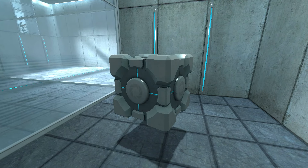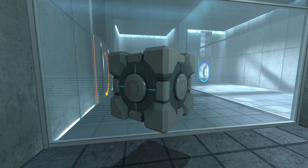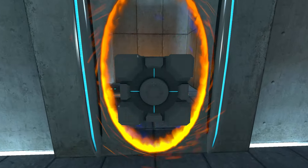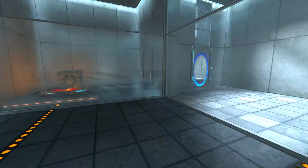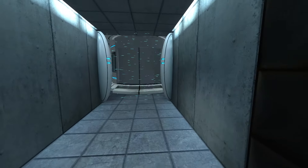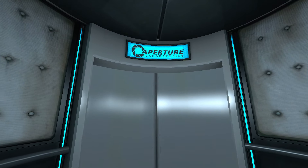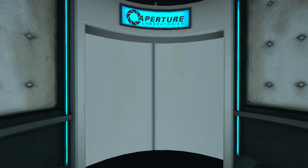The portal opens on two different sides. What we gotta do is wait till the portal opens on this side right here and go through. There we go. Beautiful. And there we go. Perfect. Please move quickly to the chamber lock, as the effects of prolonged exposure to the button are not part of this test. What button? You mean that giant red one we pressed? Isn't it a good thing to press buttons, though? Or that is what I've been told.